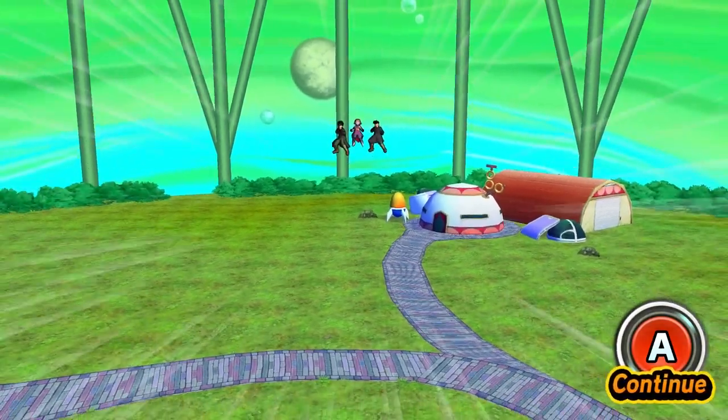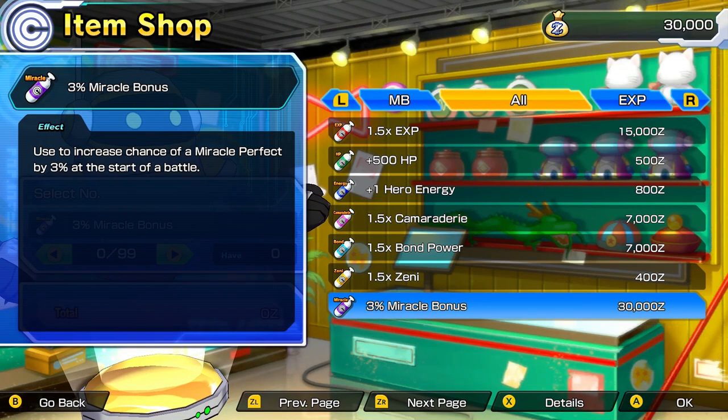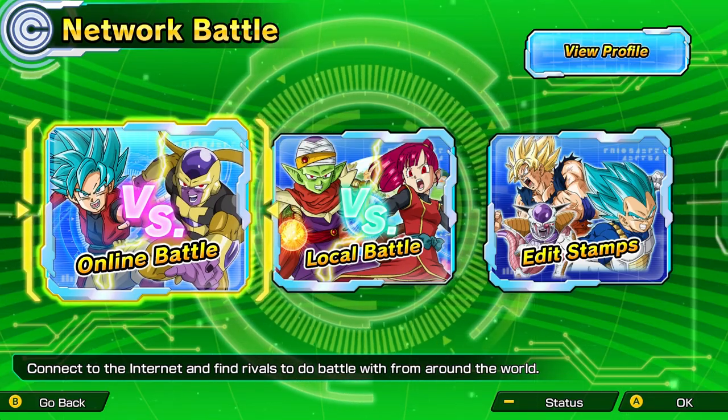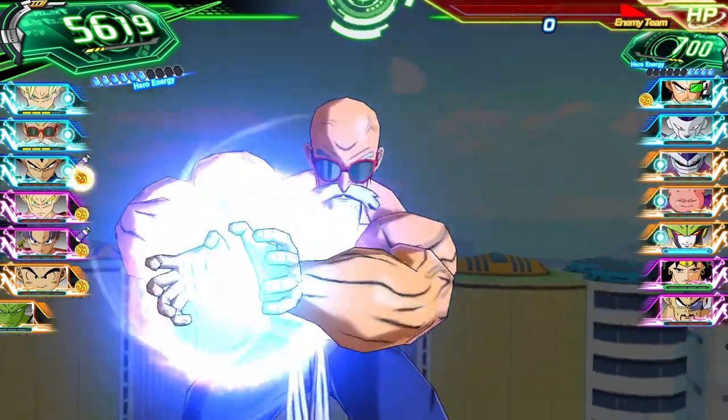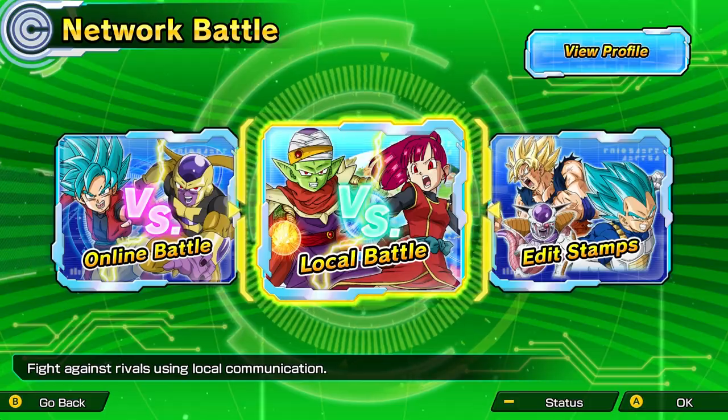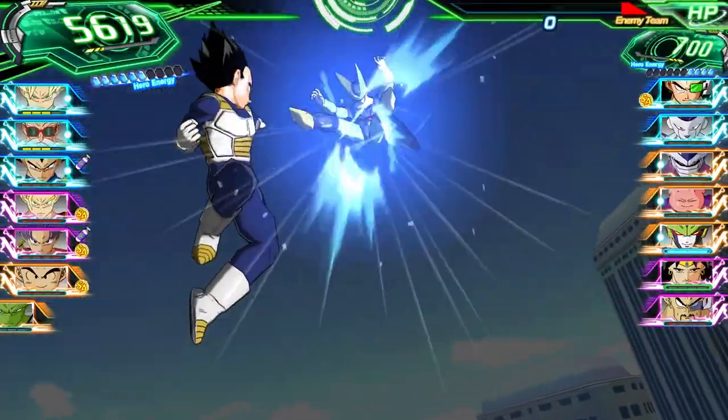You can even take a break from the action and visit the shop, where you can spend hard-earned zinni on game-changing items and accessories. Select Online Battle to challenge other players from around the world and prove you have what it takes to hang with the best of the best. Or start a local battle to face off against your friends and rule the living room.